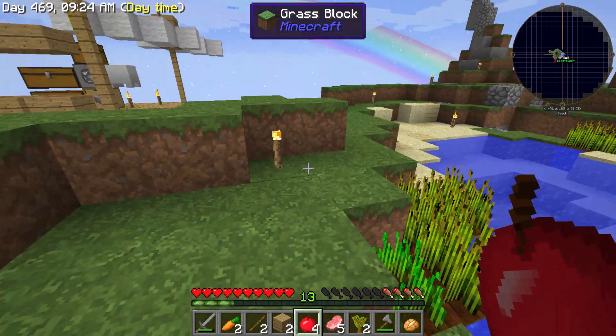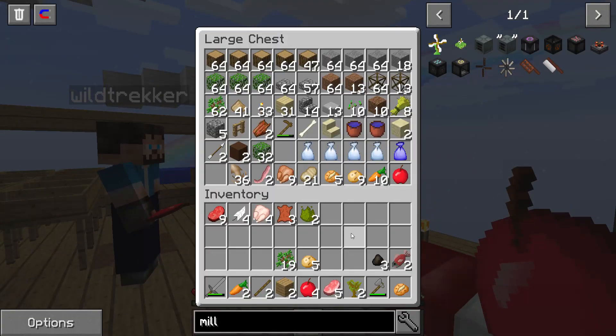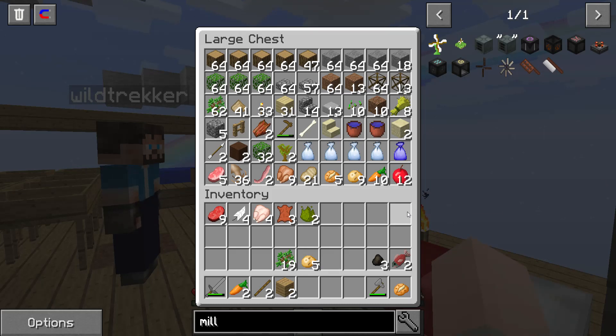We're getting so many animals at the moment. If you look inside this middle chest, we've got a selection of animals, some cooked calamari, some chicken, and more loot bags. There's a rare one in there - yes there's a rare one... no there isn't anymore.